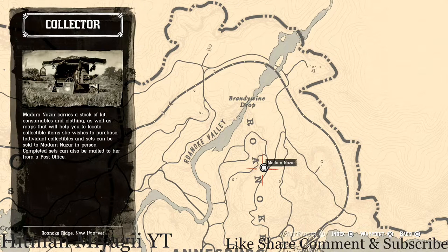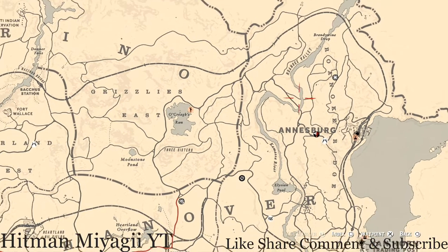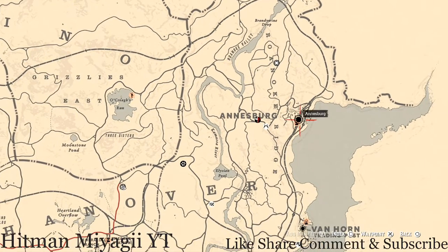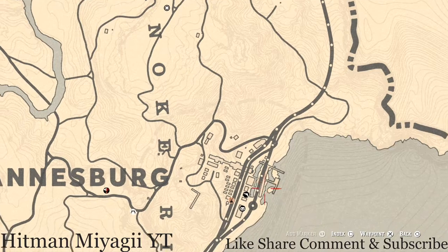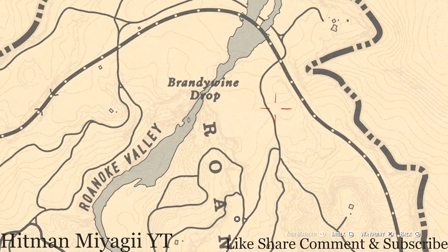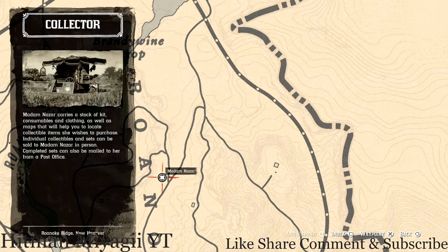How I personally get to her is I'll either run from my moonshine shack, or fast travel to Ansburg and run up through there, or fast travel to Ansburg and go all the way around, up the mountains and hills, and find my way to her location. That's what I did this time.